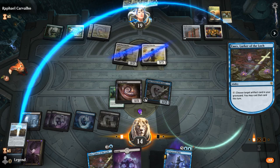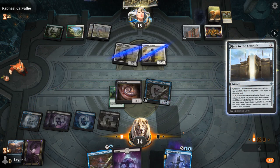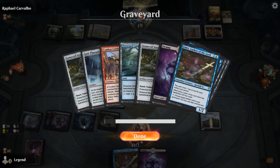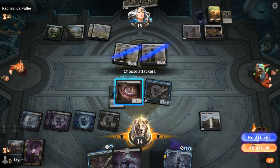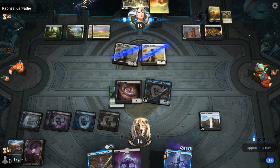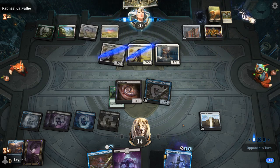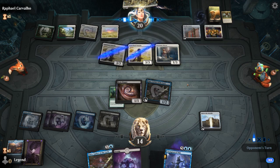We can transform the Gate next turn. Opponent is topdecking — hopefully no Presence. Anointed Priest — yep, I'm also playing that one in my build as another way to gain life. And if it dies, you can Embalm it, so it's pretty nice against removal. Opponent's got nine permanents, so not quite enough for the City's Blessing here.